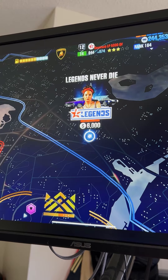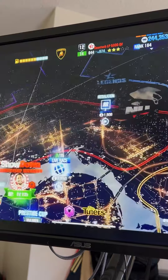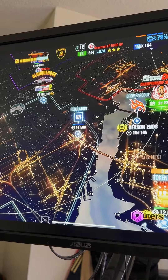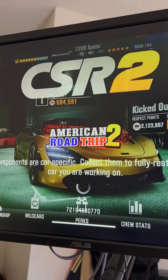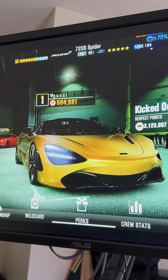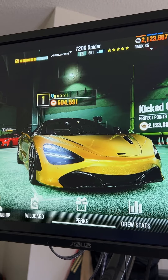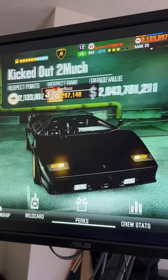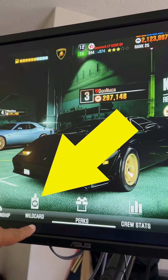Okay Alex, you asked the question, I'm going to give you the answer right now. What you need to do to donate to the crew: you need to go to the crew hangout. This is one way to get there — and that's the crew hangout right there. You can see Guzzy is in the lead right now, and there's me over there with my little Lamborghini, Danuka.